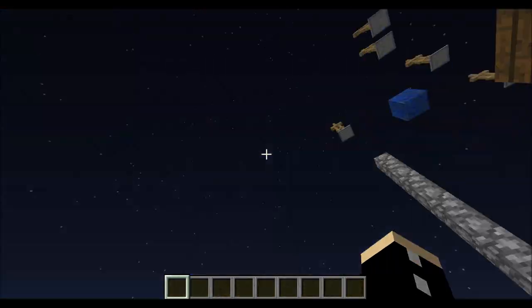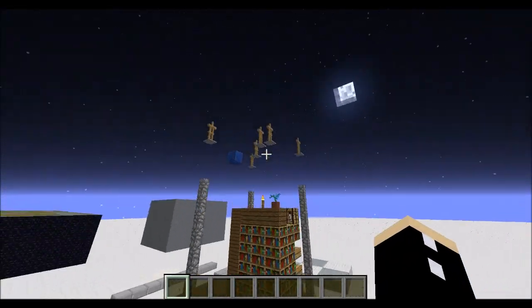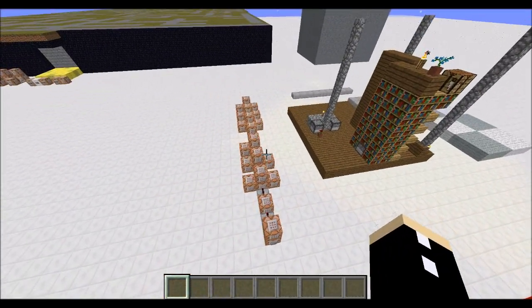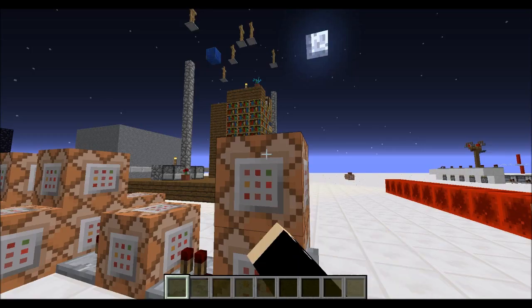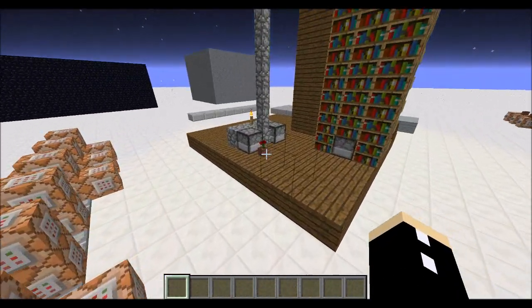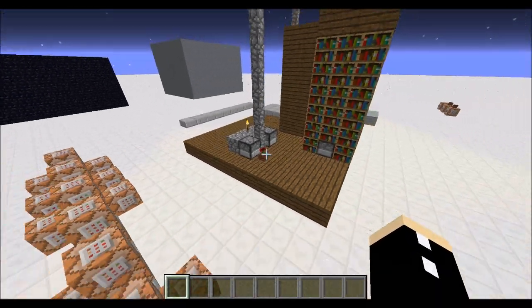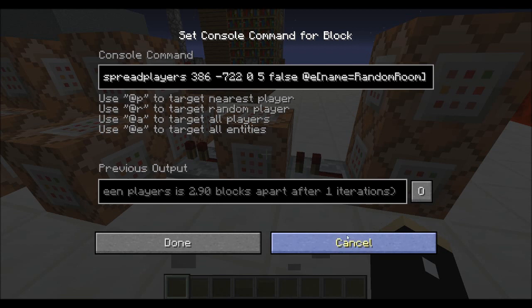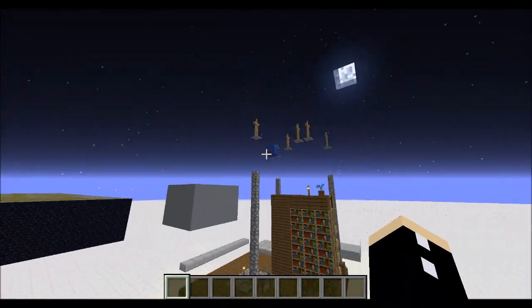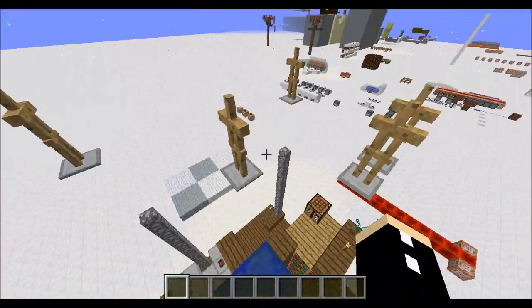So if you haven't guessed already, I am using a combination of spreadplayers up here and the @r tag. So when I push the button, the first thing it does is clear the area and kill the items in there — because when you destroy flower pots, they actually destroy the item inside and drop it. Then it will spread the players, which basically just spreads these armor stands out.